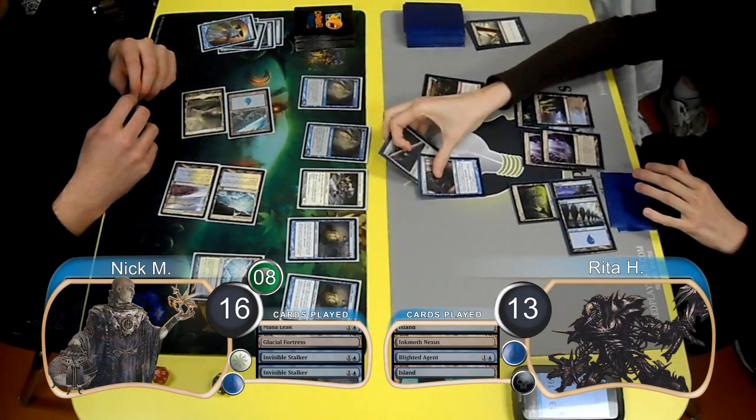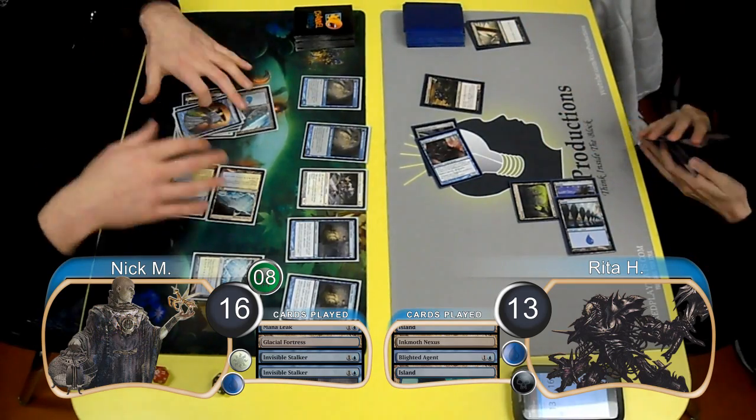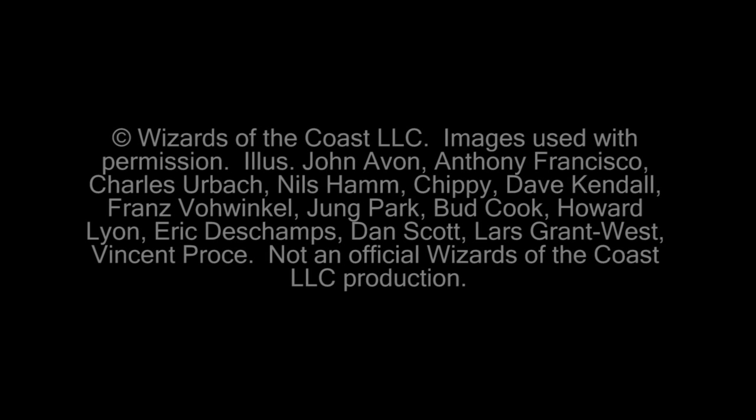Rita simply moved her Pike over to her Blighted Agent and attacked for another three Poison, giving her the win and taking them to game two. So that'll be it for this gameplay. I hope you all enjoyed it. You can find the full version and the annotations at the end, along with links to previous Highlights games.